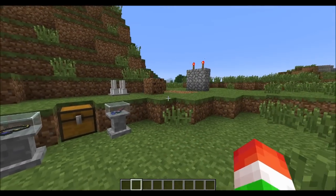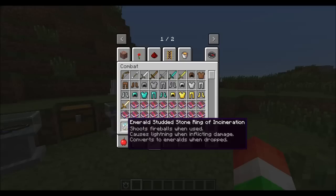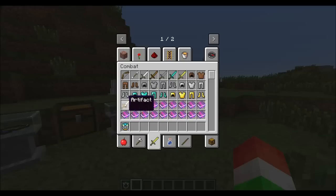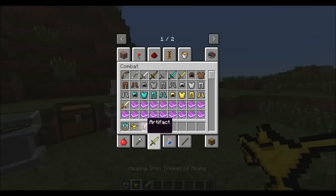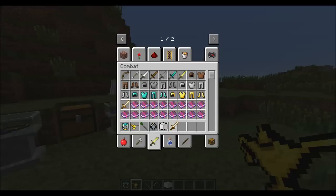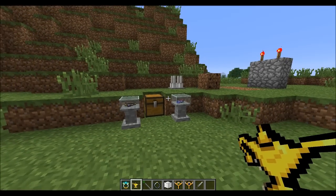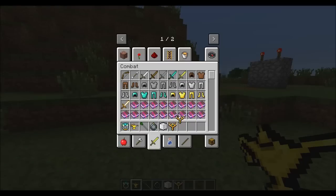In creative mode, if you go under the combat tab and click the little gold sword called 'Artifact,' you can pick it up and put it in your inventory. Right when you put it down, it changes into a completely random artifact. The ones I'm seeing right now are totally different from all the ones I pulled out, so I'm assuming there are hundreds of them.